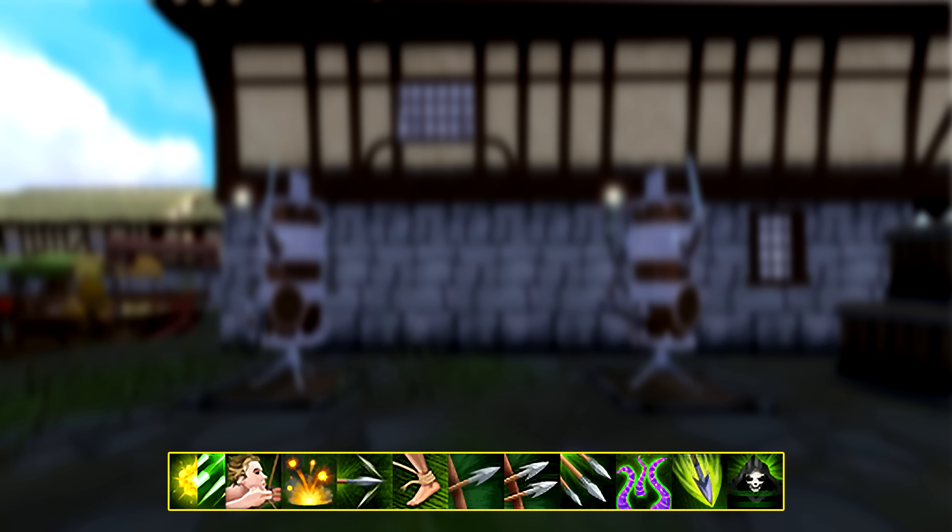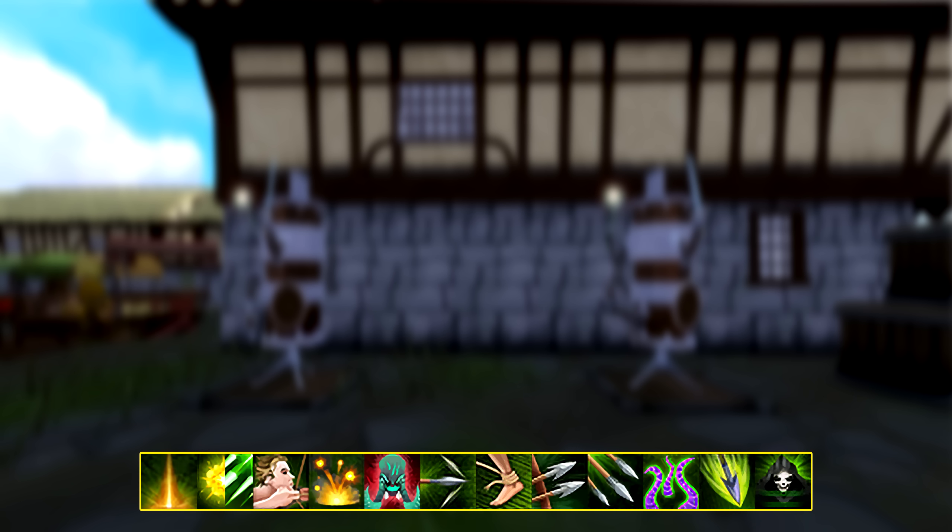Similarly to magic, you will only need six basic ranged abilities for your rotation — later with Corruption Shot this will become seven. These will be the same for dual wield and two-handed except for the first ability slot being your buffing basic. From left to right, your basic abilities should be Dazing Shot or Needle Strike depending on what type of weapon you're using, Snipe, Fragmentation Shot, Ricochet, Binding Shot, and Piercing Shot.